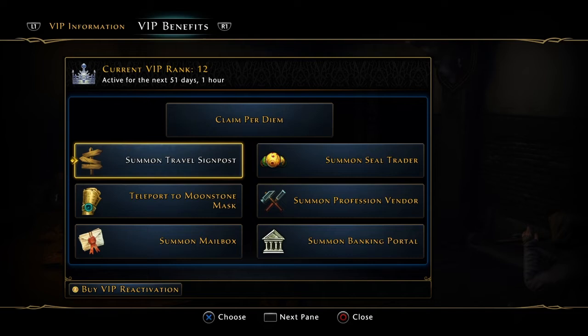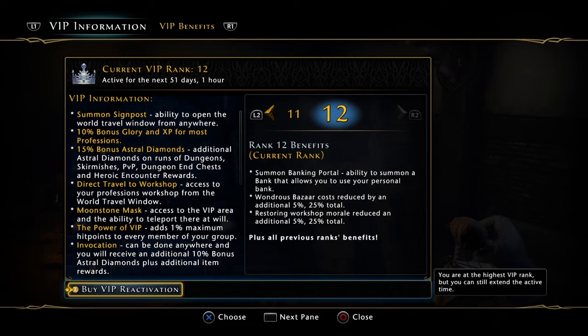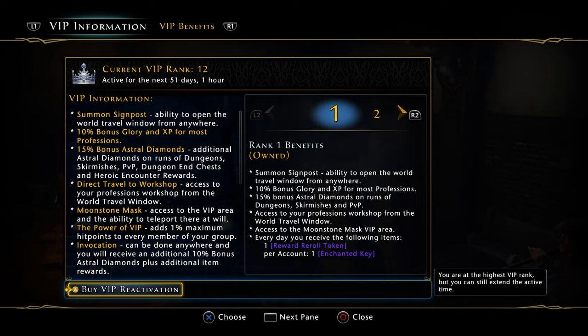Then one day I discovered — I told Arcgames that if they had the signpost as Rank 1 and people got the signpost when they got VIP, and when people found out what a valuable tool that was, they wouldn't want to leave VIP. Now you get the signpost — that's Rank 1. That's what that says: Rank 1 benefits, Summon Signpost. Not only that, but you still get all the other things you always got with Rank 1. Everything else is still there.